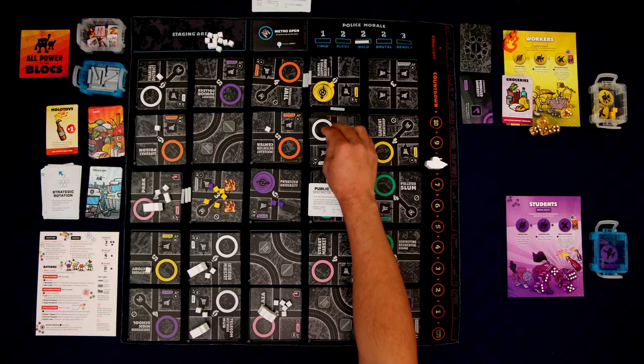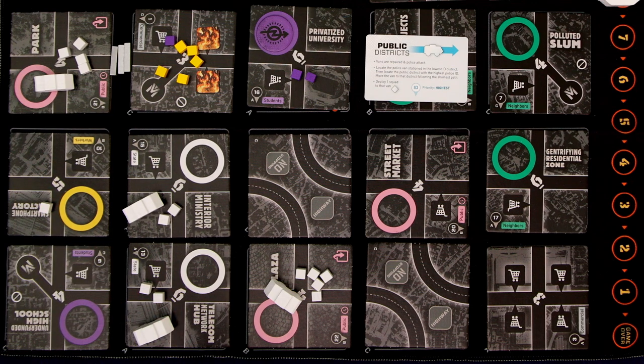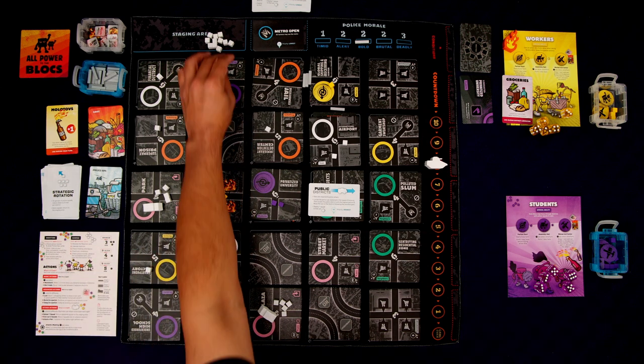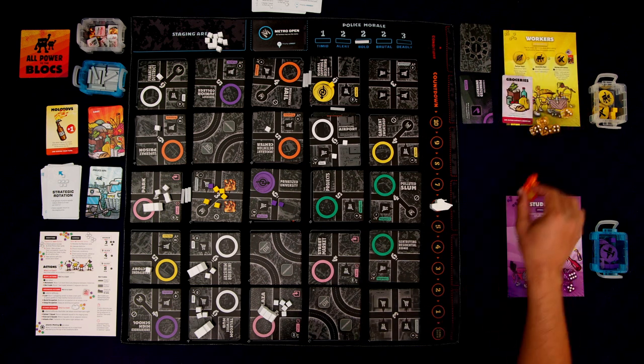Public districts reaction card. This one gets attacked — it's gone. Locate the van in the lowest ID district — that's this one on the 13. Then locate the public district with the highest police ID — that's this one right here. Move the van, but we can't have two vans in the same spot, so it goes back where it was and drops off a squad. It's working — the barricade system is working. Now we have barricades in place and can start doing other things. But we still haven't sent anyone to the meeting, and the countdown is advancing because of the police morale increase.